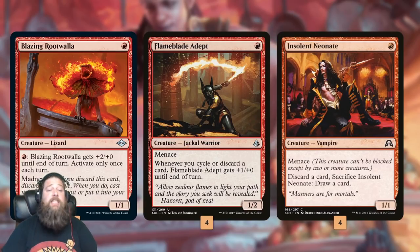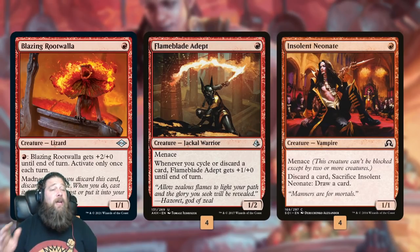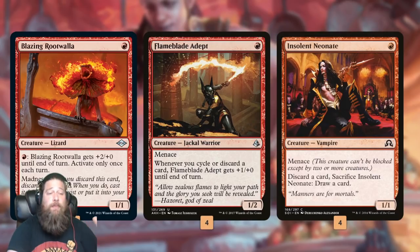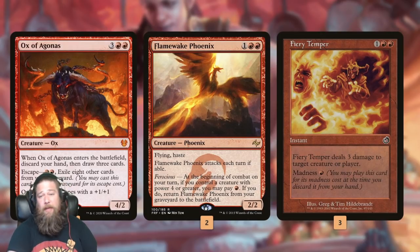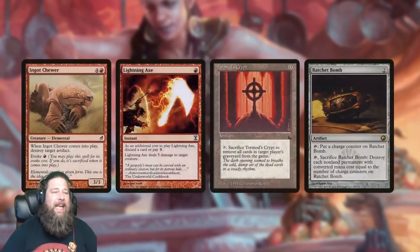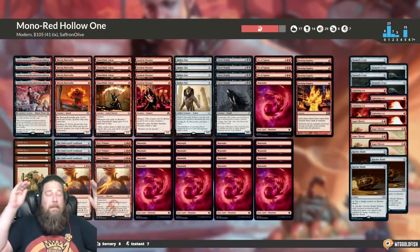Then we have our one-drops. We got a couple of old standbys. Flameblade Adept gets big as we discard or cycle cards. Insolent Neonate is another way to discard cards. The big new addition is Blazing Rootwalla - if we can discard it to a Cookbook, Insolent Neonate, Burning Inquiry, or Goblin Lore, we get to play it for free with Madness, then pump it for one mana and turn it into a 3/1, which is pretty aggressive. This helps us get off to those insane fast starts. Ox of Agonis is really good if the game goes long - we can keep escaping it since our graveyard's usually full. Flamewake Phoenix comes back from the graveyard. Fiery Temper gives us a Lightning Bolt that we can discard for value. Mana base is 17 Mountains. Sideboard has artifact hate, creature hate, graveyard hate, and Ratchet Bomb to hate on anything. That is Mono Red Hollow One, new and improved with Asmor and friends.